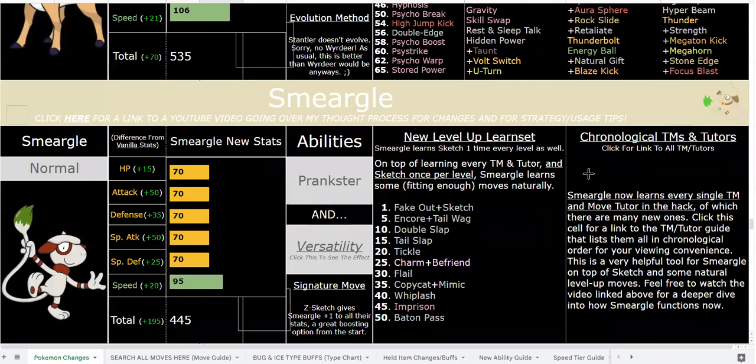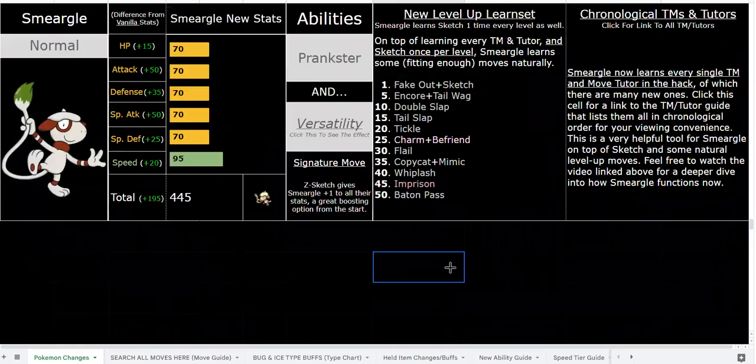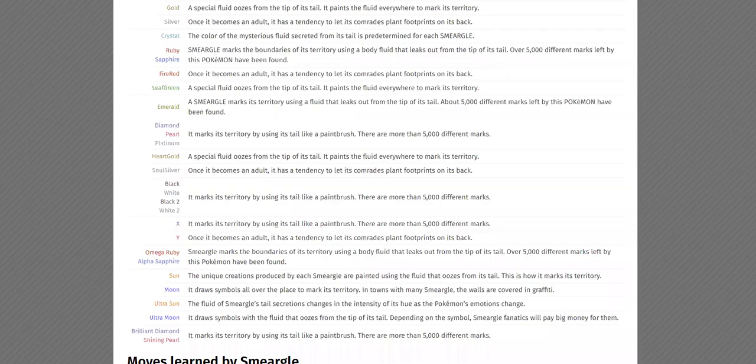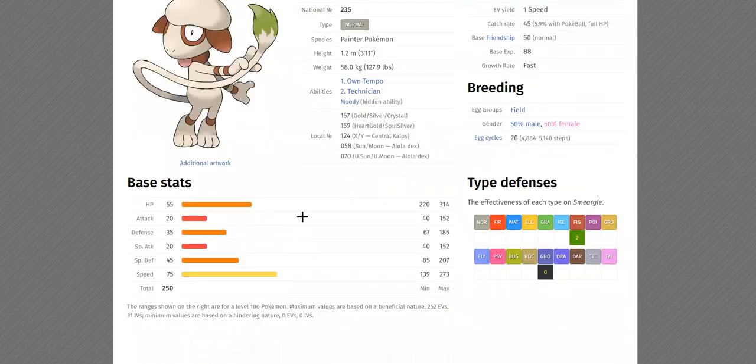We all know Smeargle was terrible. The only situation where it was ever good was VGC because it had Dark Void, and then they nerfed that. And also, this is in-game stuff — Smeargle is an absolute nightmare to use in-game and it's never worth it because of how garbage its stats were. It literally only has 20 base attack. It's terrible.